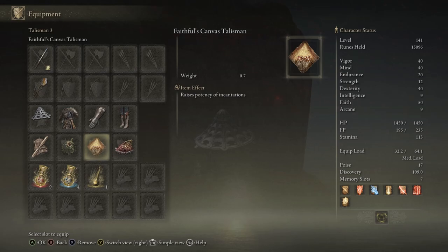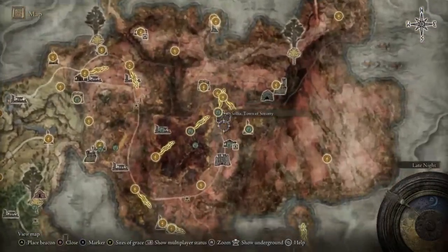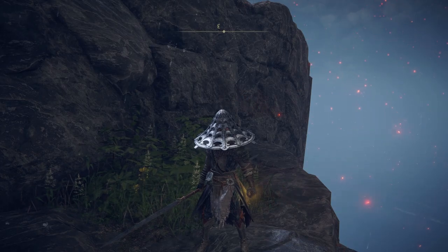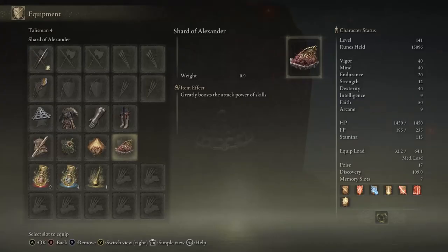To increase your damage further, we'll be using the Faithful's Canvas Talisman. You can also use the Flock's Canvas Talisman, which does way more damage and can be obtained at the very end of Millicent's questline — once you've either helped her defeat her sisters or helped her sisters defeat her, go back to Gowry in Caelid and he'll give you that talisman. If you want the one I'm using and you're not in the Haligtree area yet, it can be found in the Sellia Crystal Tunnel — there will be two pests guarding a chest and the talisman will be in that chest.